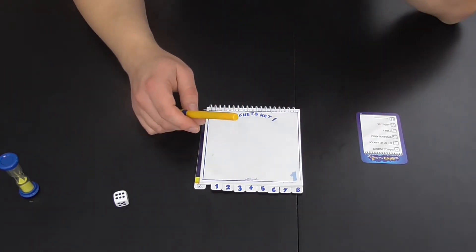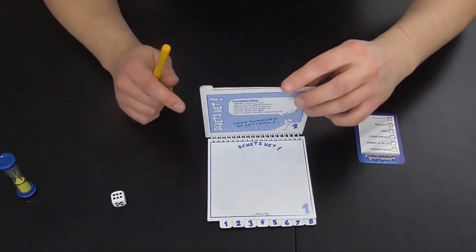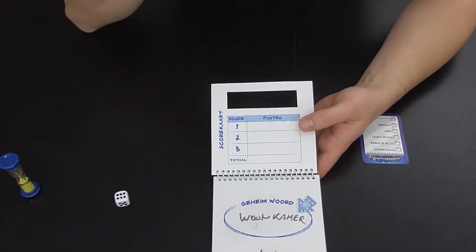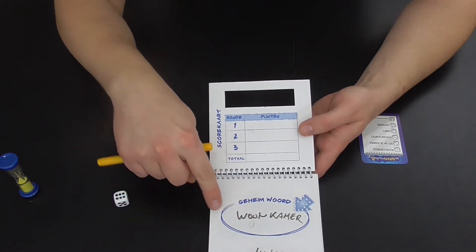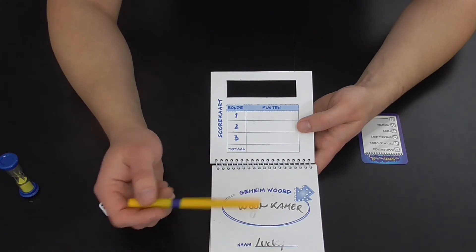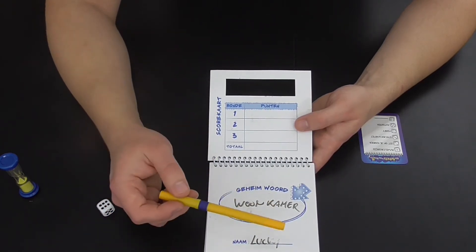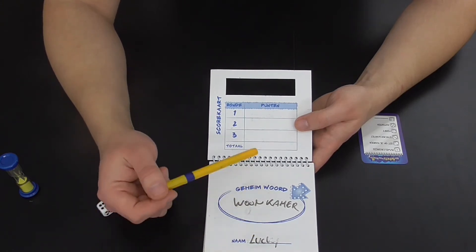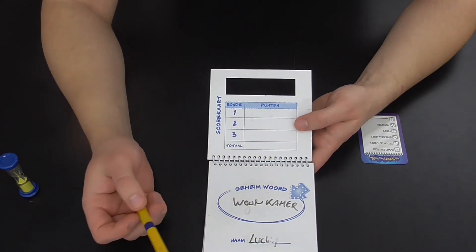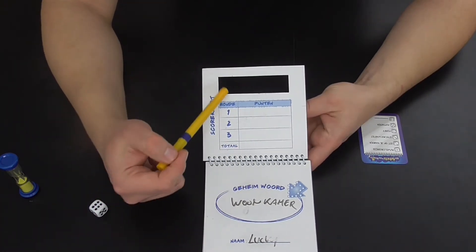Als iedereen een boekje heeft gekregen en we het hebben overlopen, kunnen we het scoren. Ik heb eigenlijk nog nooit gespeeld met scoren, maar ik ga het even uitleggen. Voor een boekje heb je de mogelijkheid om drie rondes te spelen en telkens de score op te schrijven. Je krijgt één punt als het woord dat je hebt opgeschreven ook het woord is dat op het einde geraden wordt. Is dat niet het geval, dan kies je het favoriete geraden woord. Je gaat ook je favoriete tekening kiezen, en die persoon krijgt ook één punt. Maar speel het zonder scoren — het gaat vooral om de plezier.